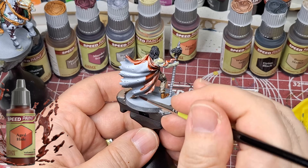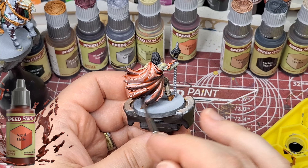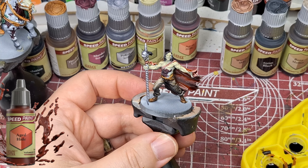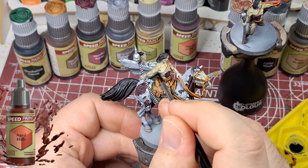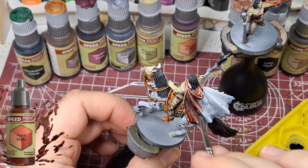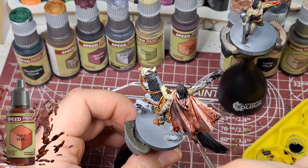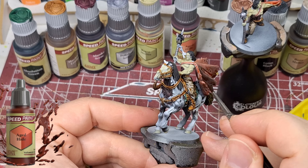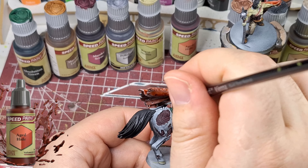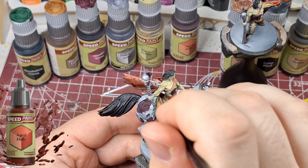I'm painting with Aged Hide for the cape on both models here. Someone in the comments mentioned they use Aged Hide for the mouth and tongue of miniatures when the mouth is open — and I can see that's actually a great idea. It's got a darkish reddish pink to it, like the coloration of the inside of a mouth or a tongue. I'll definitely have to try that next time I find a model with a wide open mouth. Thank you for that comment — I love hearing your techniques.